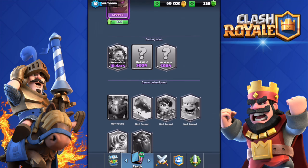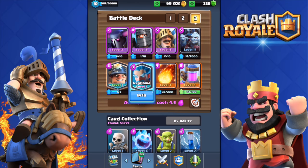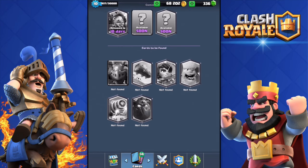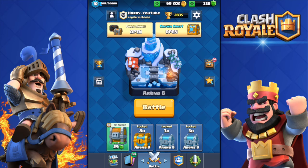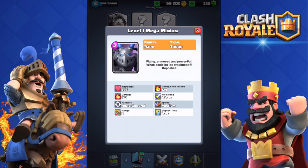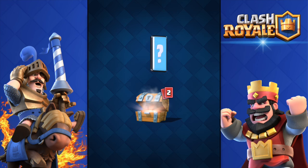I don't have all the legendaries — I only have the Miner and the Ice Wizard. I got the Ice Wizard from a free chest and bought the Miner from the shop. Today I'm gonna be opening two free chests, two crown chests, and I'm gonna jam this giant chest in order to get the Mega Minion. Fingers crossed, let's start the opening!